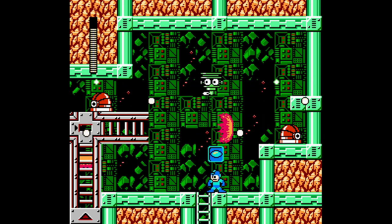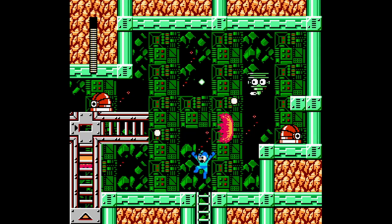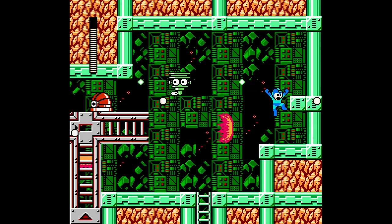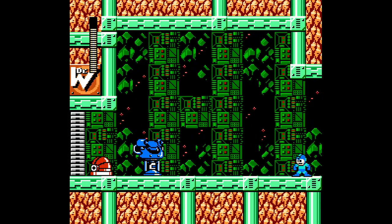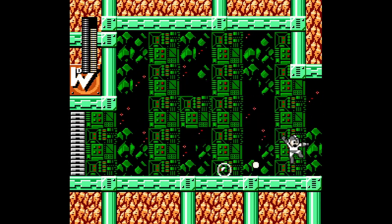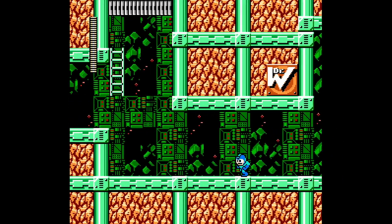We could use this to take these guys out. Whoa, there are a lot of bullets here. Take him out. Nice. And I think we have a checkpoint coming up here. Not quite yet. Take him out. See how powerful the Bubble Lead is — it's such a nice weapon, actually.